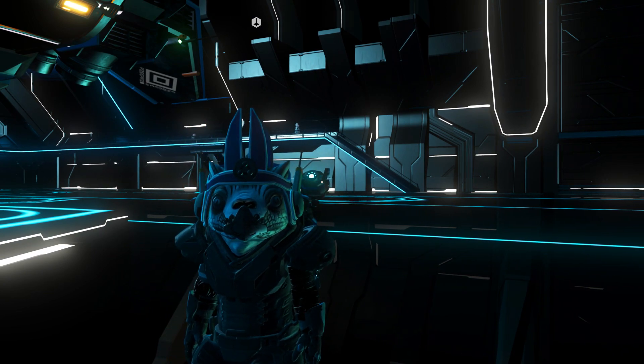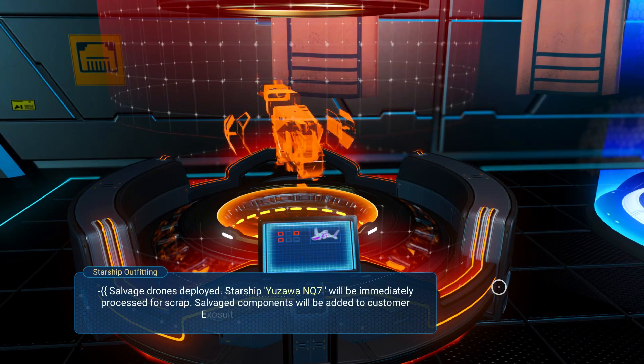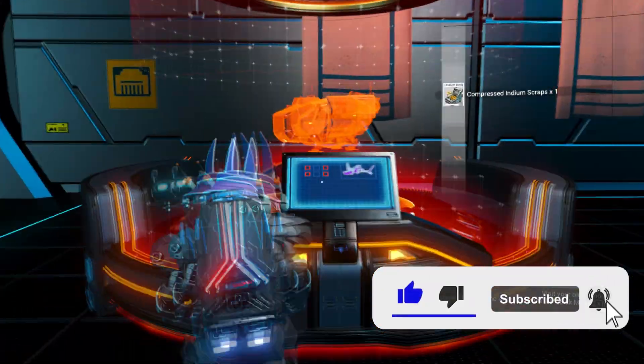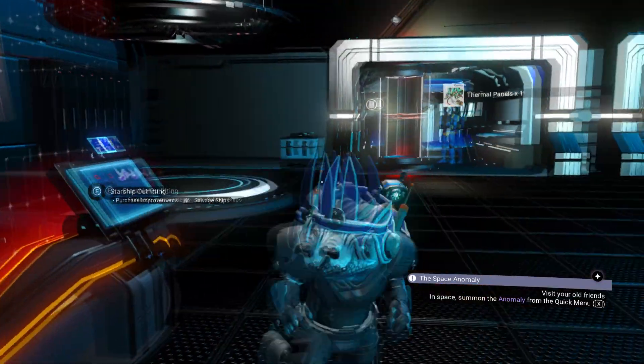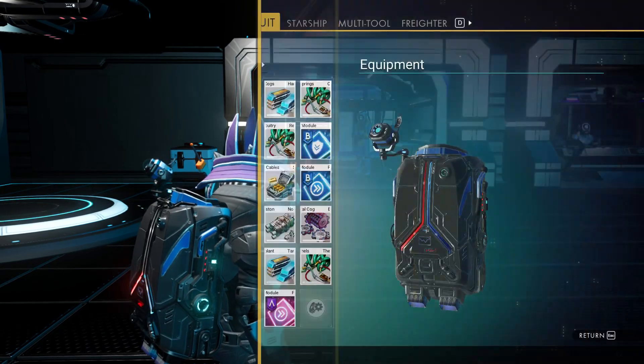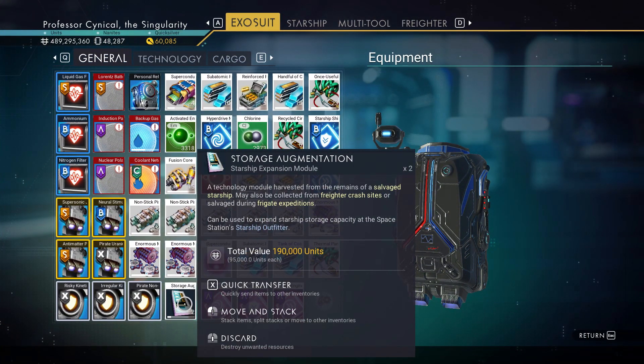The first thing you're going to want to do is buy yourself a hauler ship — doesn't matter which one as long as it's worth a little bit of money. Then what you're going to do is instantly sell it. This is going to give you some storage augmentations, and that's going to be important for later on.